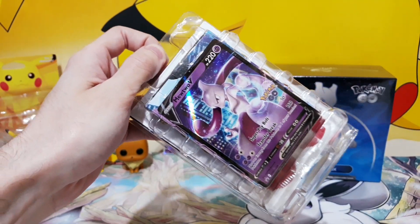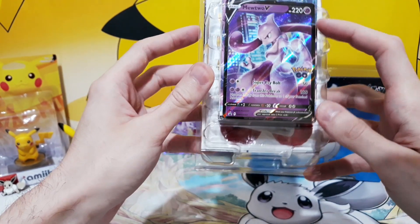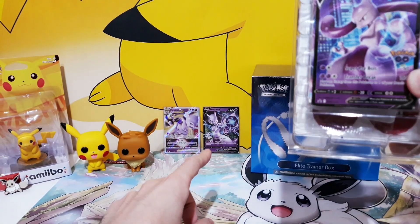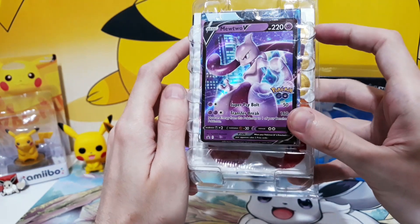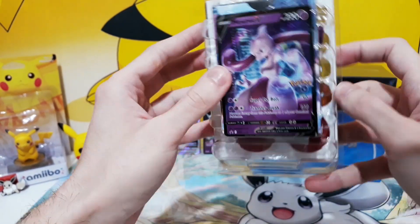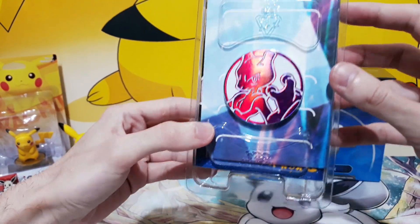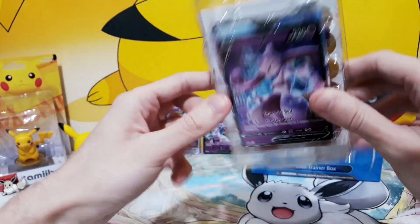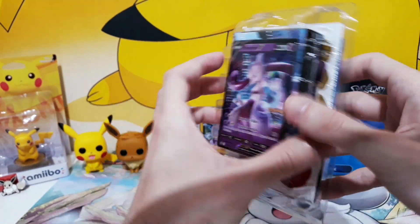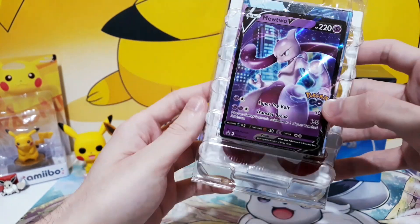It feels kind of wrong for me to just care for this one card, but just look at this — oh my god, this is so cool, and it's going to make such a perfect trio. Still trying to open this up. So this is the coin — really nice. I do like that the Pokemon packaging and sets come with these knickknacks. I love the Eevee pin, and now we got this metallic coin. Some cool stuff.